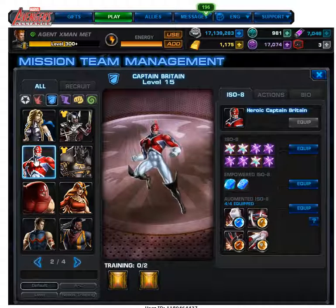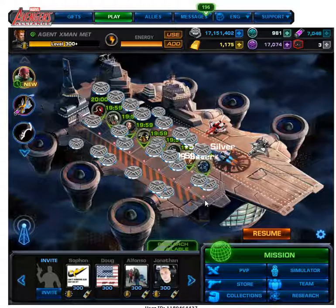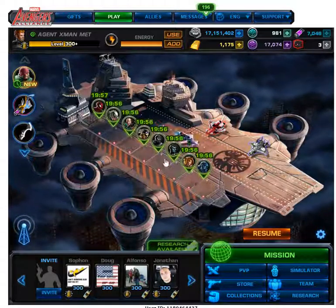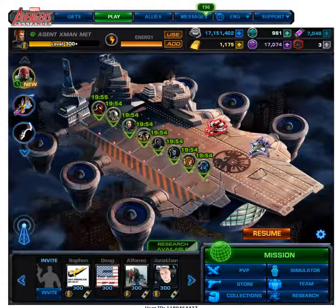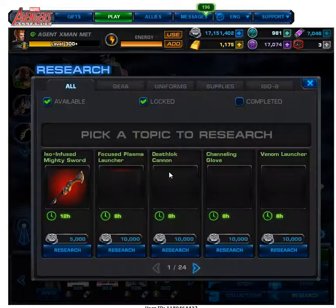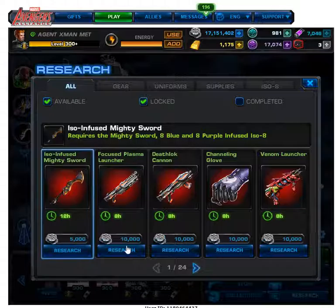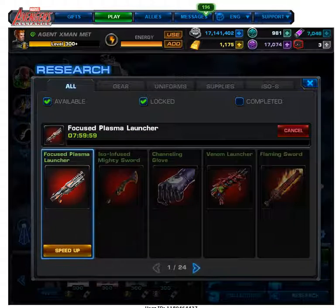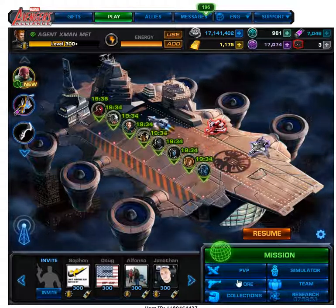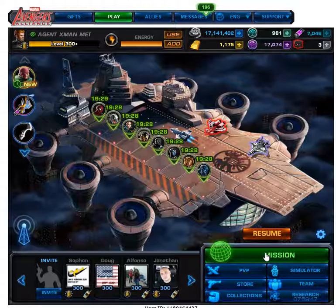Going to miss using Captain Britain — we had him for a group boss and he did some tremendous damage. Group bosses I can't really show you because that only comes up on their whim to gain a hero or some weapons. But you saw the team, you saw the collection. Here's our research. You don't have sufficient funds for it, but you could research these. That was how you would get your weapons moved up, especially if you had assignments and missions.